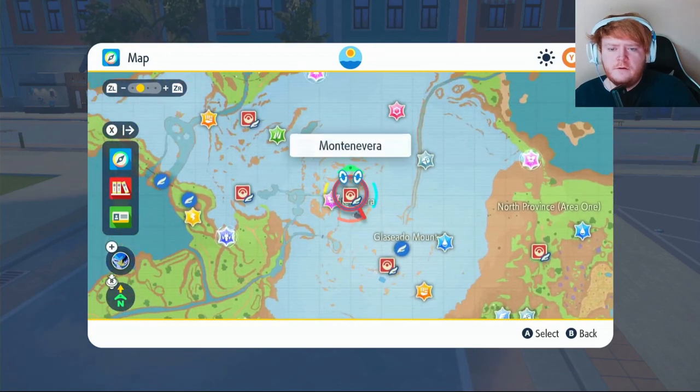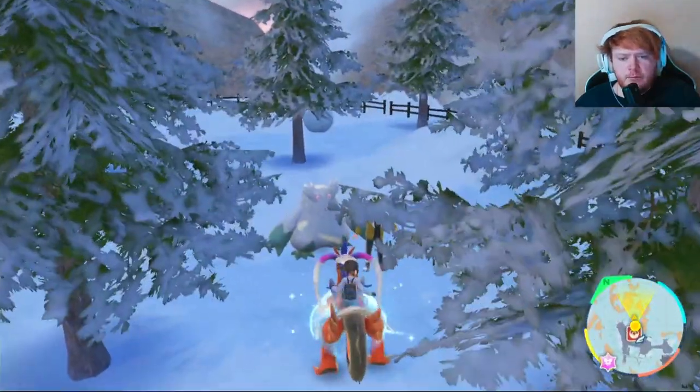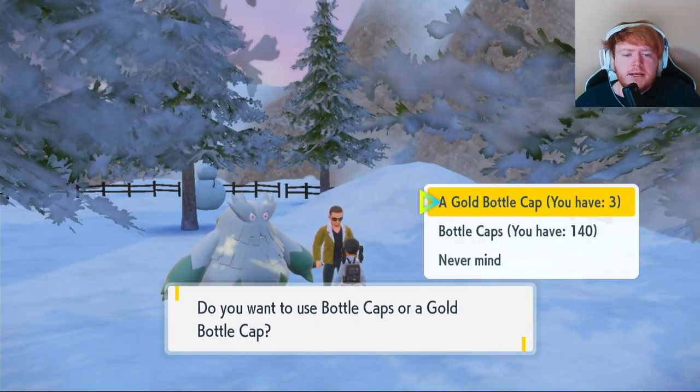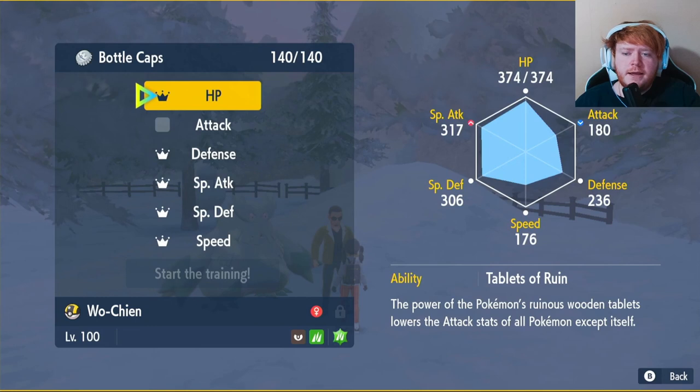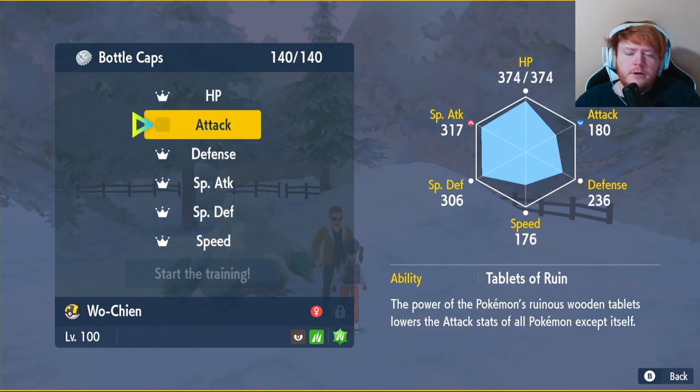Once you have your Bottle Caps, fly over to Montenevere and then go forward until you see a guy with an Abomasnow — speak to him. He will hyper train your Pokemon. Click your Wo-Chien and click Bottle Caps. You want to click HP, Defense, Special Attack, Special Defense, and Speed. Just leave Attack — we're not going to use it.